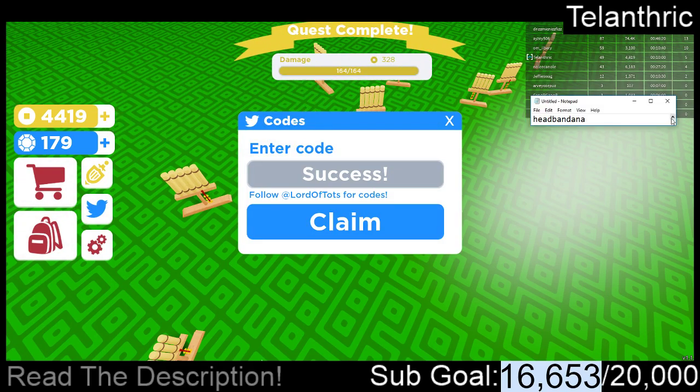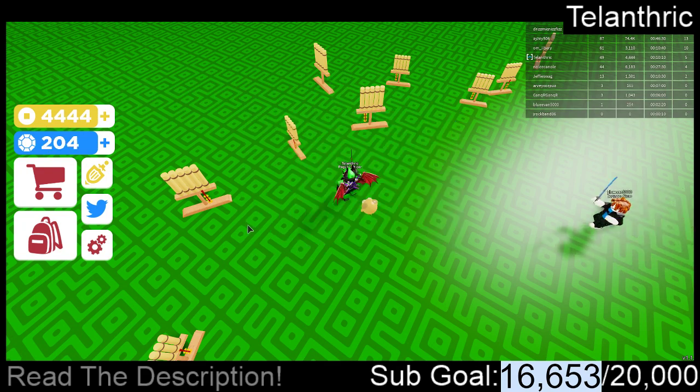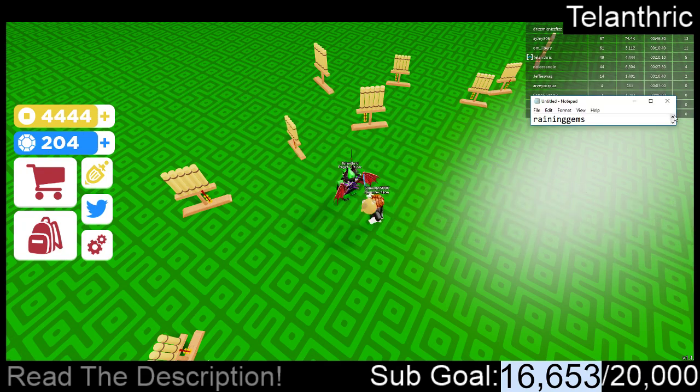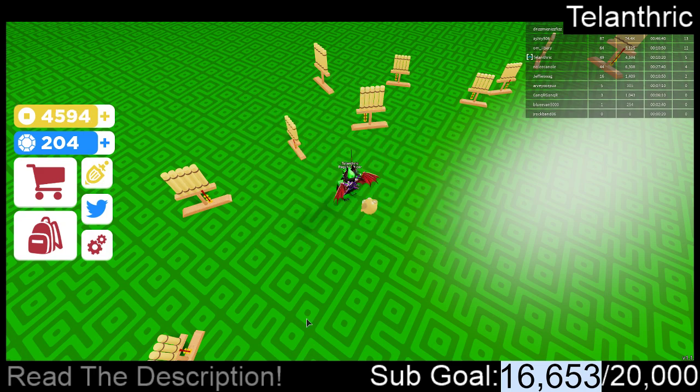Next code is Raining Gems, and that gave me some gems. Next code is Slash Release, all capitals — success, and it gave me some more coins.